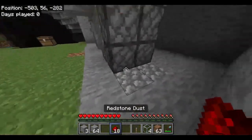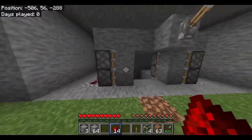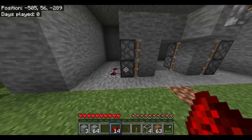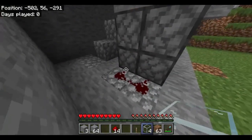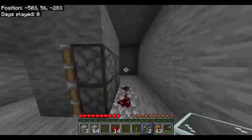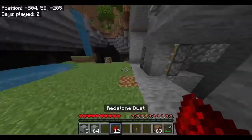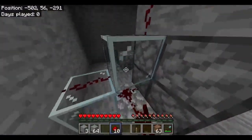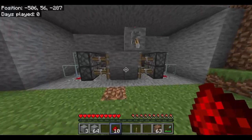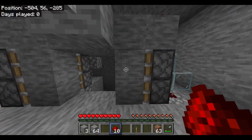Now, behind these two bottom pistons — where I've marked it with cobblestone — you do this and this. You can also mark the places with cobblestone to help you place it if you need to. Then you want to place glass above there and glass there, same on the other side — glass above there and glass there. You want to place redstone dust on both of those. The reason we use glass is because the signal will go down like that and that will now power the last retraction and extension.